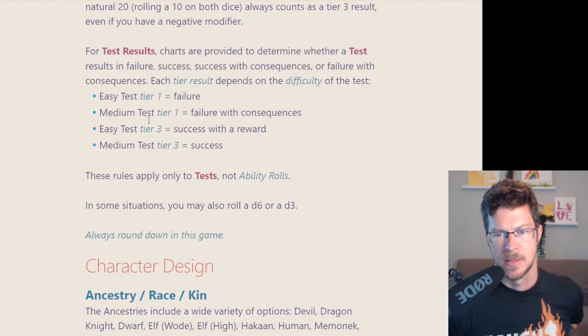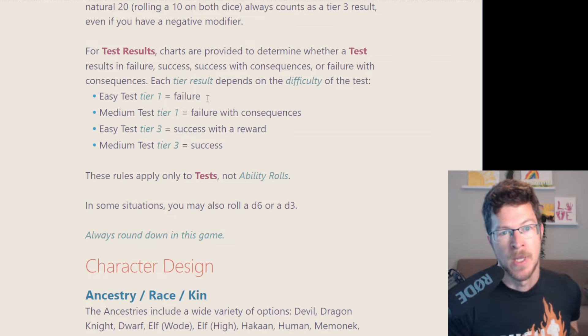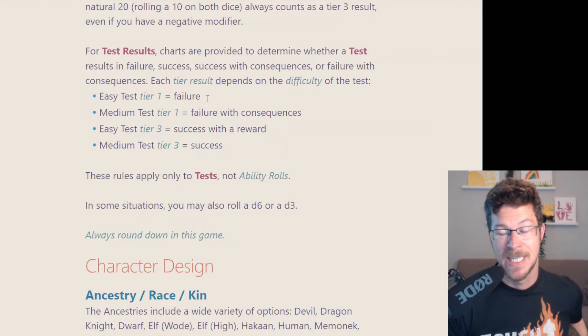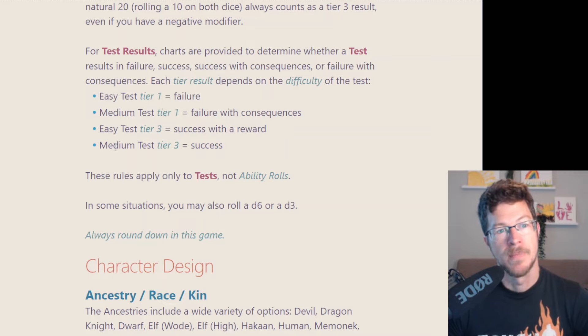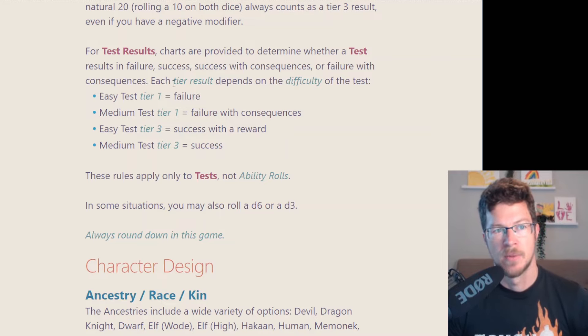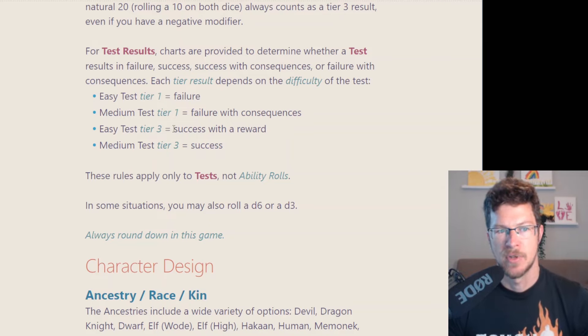They have different types of tests in the game: easy, medium, or hard. The result from an easy, medium, or hard test in terms of tiers is different. On an easy test, if you get a tier 1 result, that's considered a failure. On a medium test, a tier 1 result is considered a failure with consequence. They're trying to build in states like fail with consequence, success with consequence, fail with reward, success with reward. You just have to know what kind of test it is in order to know the success or fail outcome.